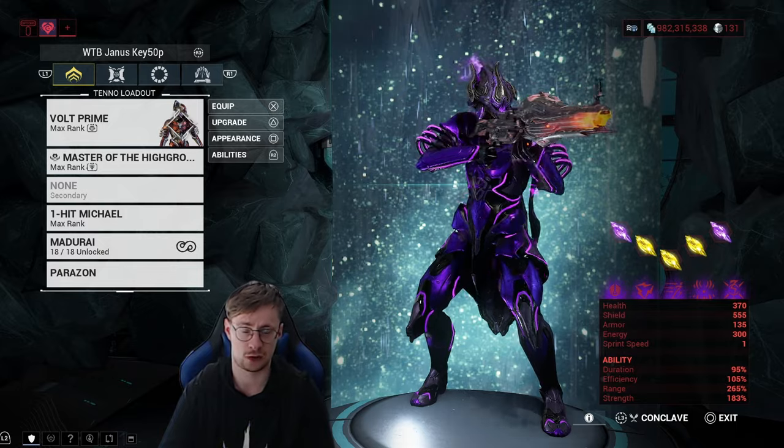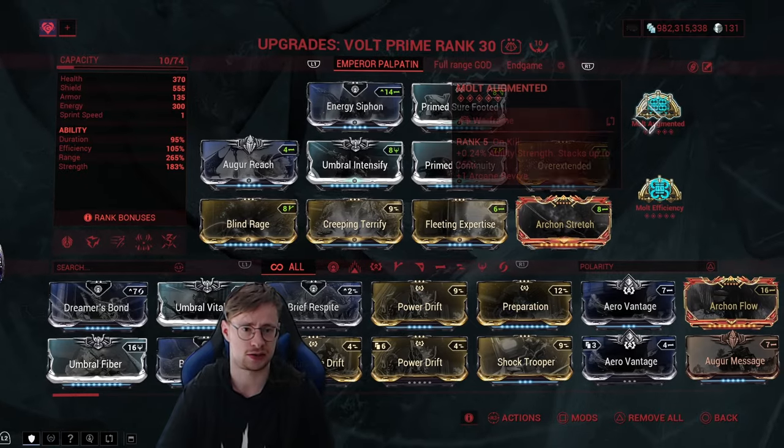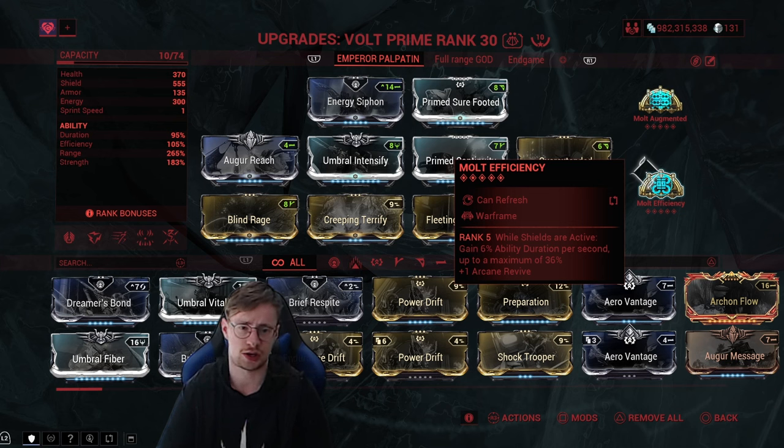Here comes the main part: Volt Prime. For the Arcanes I'm using Molt Augmented — if you achieve a total of 250 kills in a mission, that is an additional 60% ability strength for the rest of the mission. So in Elite Sanctuary Onslaught or a long Survival you'll have that 60% ability strength constantly. For the next Arcane, Molt Efficiency, which helps provide ability duration. You could also go for Arcane Energize, however I decided not to, and you'll see why when we get to the shard suggestions.